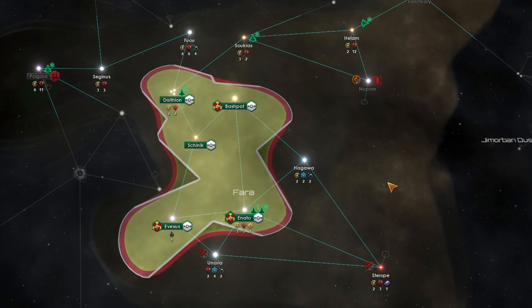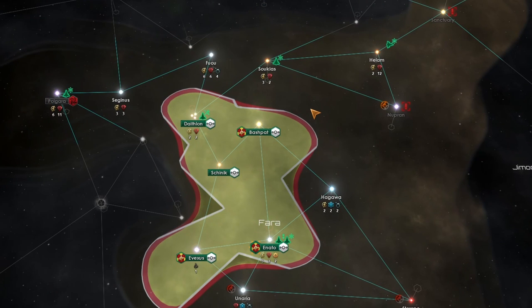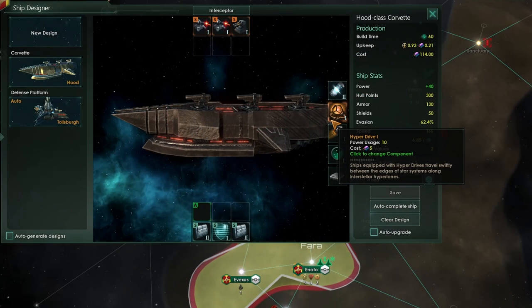The first and most obvious way you'll have to get around the galaxy — the first and only method of transportation at the start of the game — is with a hyperdrive and flying along hyperlanes. Hyperlanes can be seen quite easily on the map; they are the lines that connect any two systems together. In order to fly along a hyperlane, your ship must be equipped with a hyperdrive, but don't worry — at the start of the game you do have hyperdrives on all of your ships.